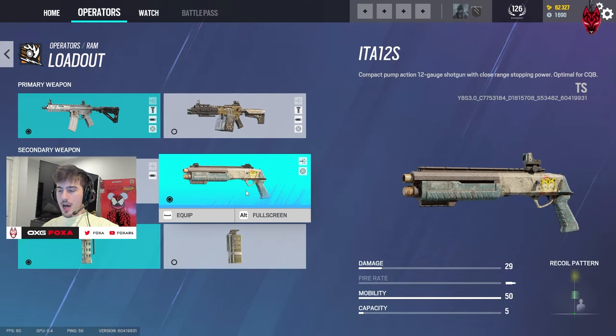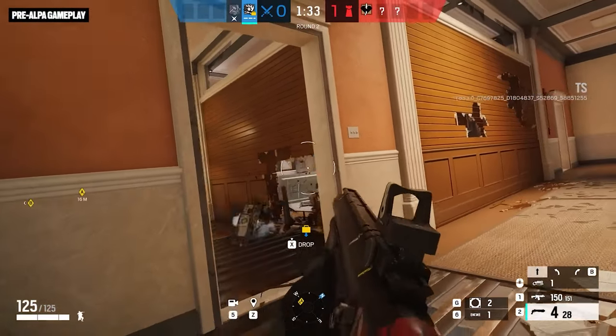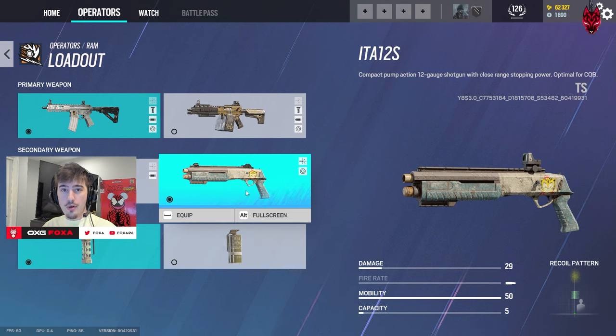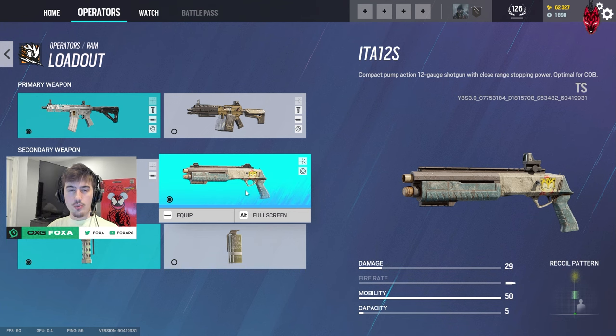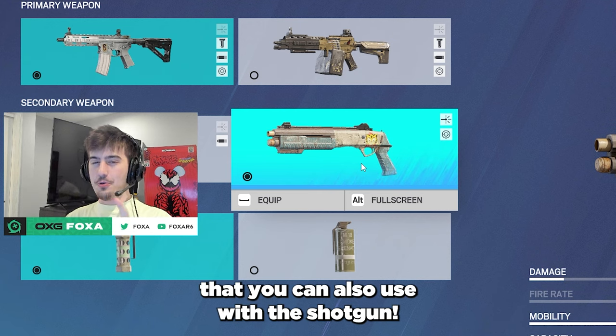For her secondary, the obvious choice is the ITA shotgun. Not only is it great for making rotates and holes through floors, it's also better than a pistol because most of the time when you pull your secondary out the enemy is low on HP and you're out of bullets in your primary mag. The shotgun is great for finishing kills, and it's also amazing for those distant walls you need to open. I'll also show you a nice trick you can do with the bug drone that pairs well with the shotgun.